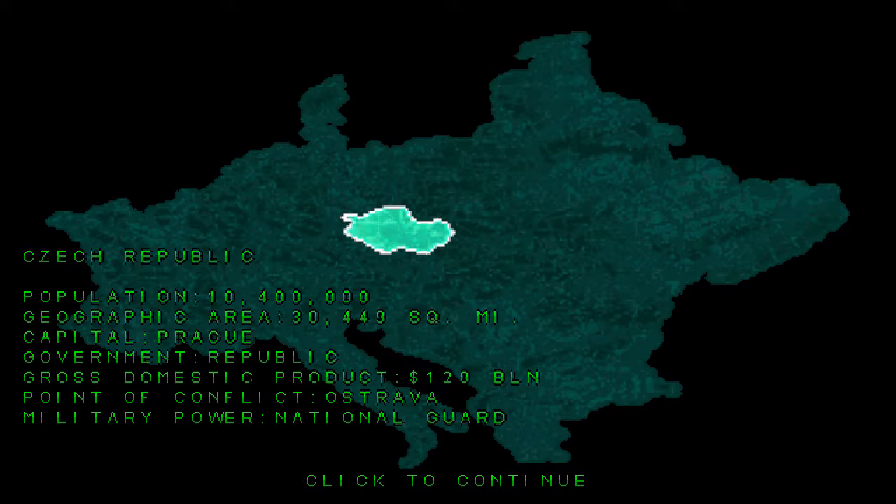Same kind of things as we're used to — 220 billion National Guard military power, point of conflict Ostrava. Let's get the mission underway.